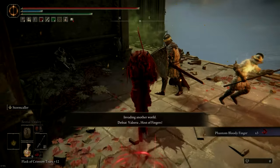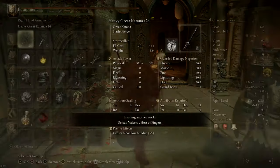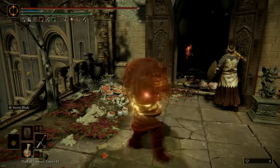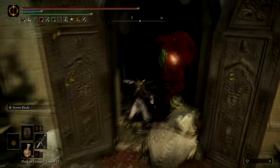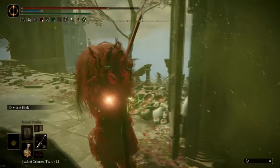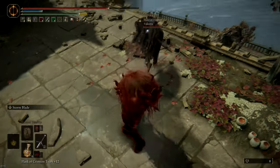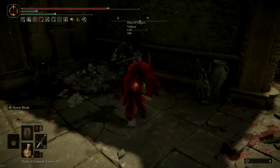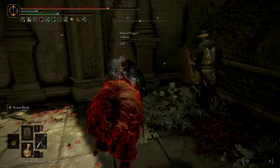Let's check out a couple of invasions, starting off with a duel. I'm using the claymore, and the storm blade formula is really good to punish estus flasks — so whenever they're very low and start running, you can just punish that with the ash of war. Unlocking from your target can be very useful to catch panic rolling, so that's what I do here and it gets me the kill.